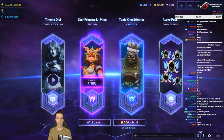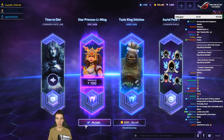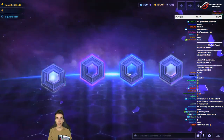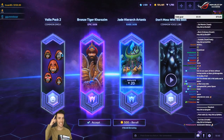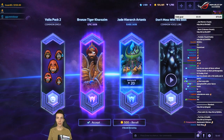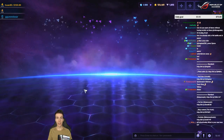Toxic King Stitches — which is also formerly known as his master skin. I like this one. Super cute. Bronze Tiger Karazim — that's a really good skin, I see it in pro games. I don't have it yet. Don't mess with the best money, I'll keep it.